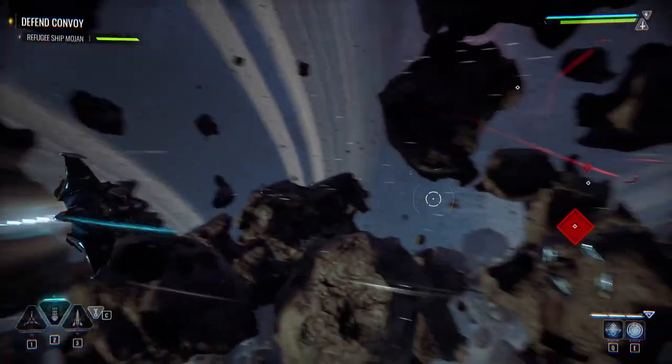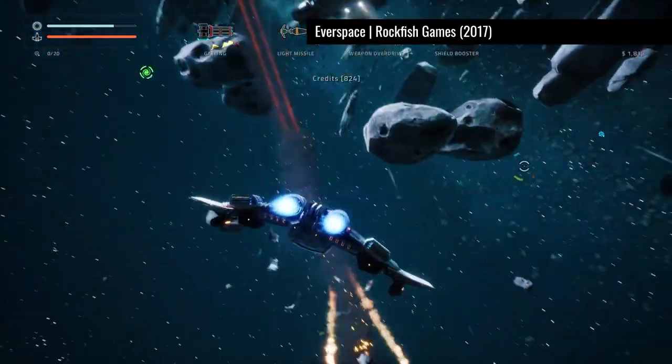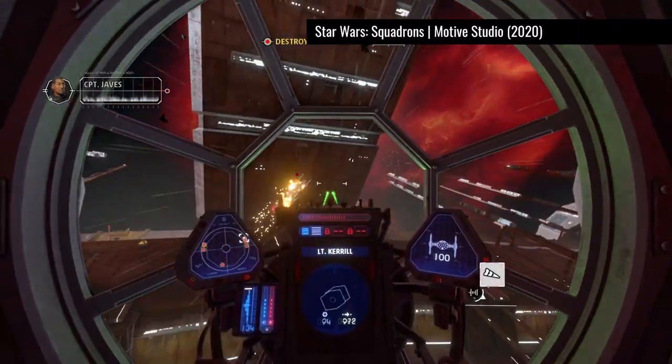With ship combat games there's a certain amount of predictability when it comes to how your ship moves through space. If you have enemies behind you, you'll have a hard time shaking them off and getting your ship to a position where you can fire at them.